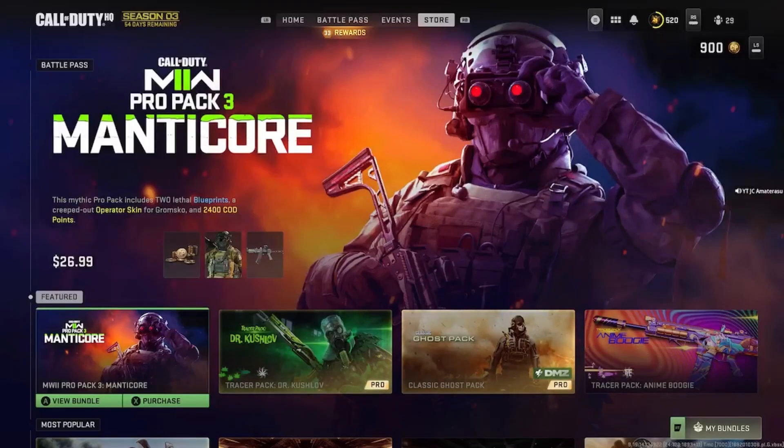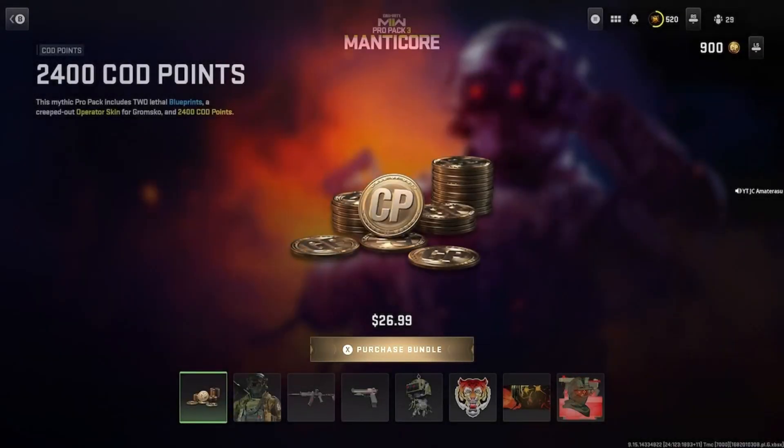Back and at it with the brand new Modern Warfare 2 bundle in the store - we got the Pro Pack 3 Manticore. Let's see what we get. It's $26.99 and it gives you back 2400 CoD points right there. I'm in Canada so it's different for you guys in America and UK.